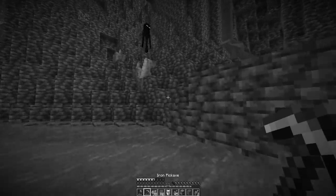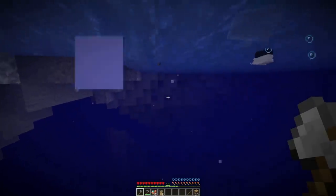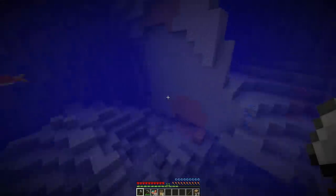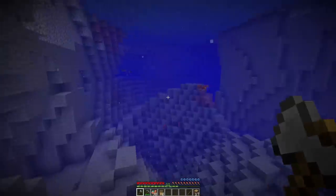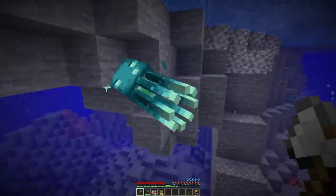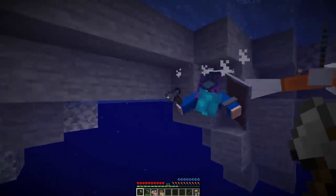Prior to capturing an axolotl, I also found a bunch of fish — there's an entire school of them, so I started whacking at them because I needed food. Another one of the cool new 1.17 additions was the Glow Squid. The Glow Squid is not my favorite mob. They could have done so much better. I don't even know what these guys do.